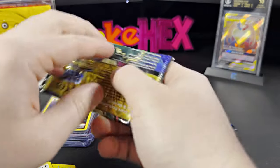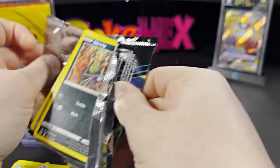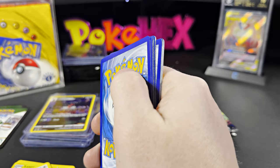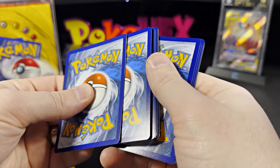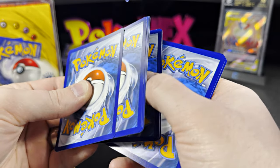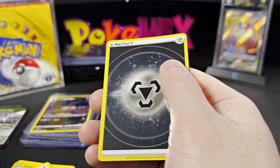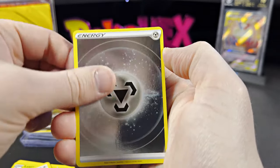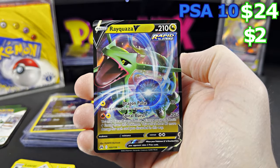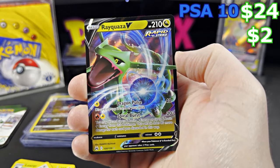I ran out of top loaders, so I'll make sure when I ship it out to have it properly protected. Right now I don't feel like getting up and looking for them — I think they're in the garage. And every Quagsire V — two dollars ungraded, twenty-four dollars in a PSA 10.